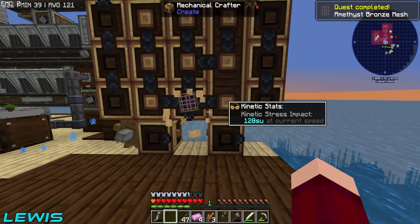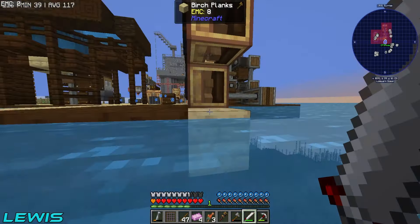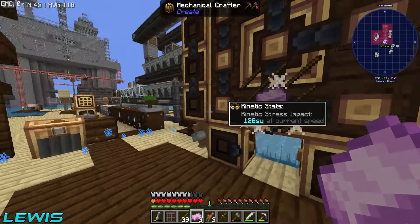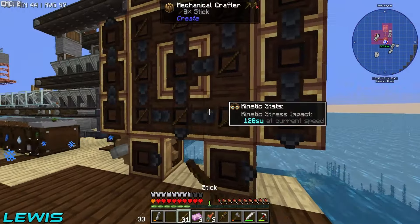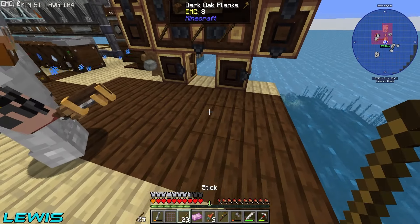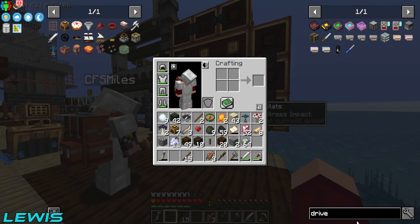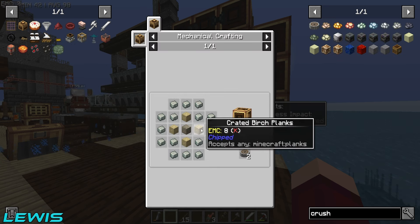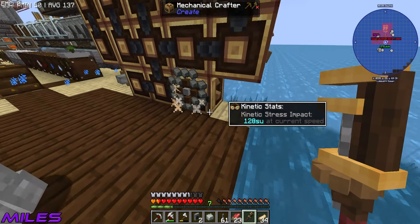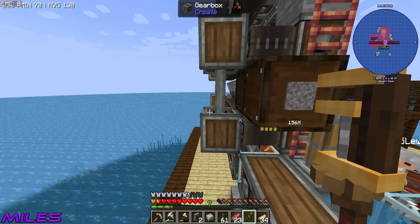Some zombies are ganking Miles with fishing rods below. Meanwhile we finish all the mesh pieces using the mechanical crafter. Then we look at the crushing wheel recipe — just a bunch of andesite alloys — really easy! Beautiful. We place two crushing wheels and rotate them to face correctly. Miles adds them to the system and turns it on.